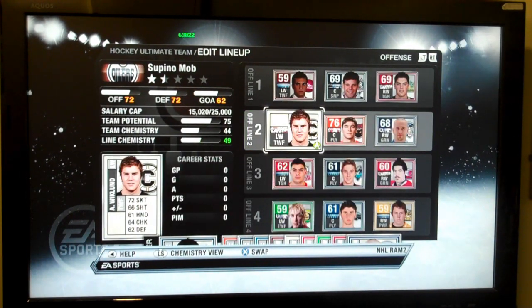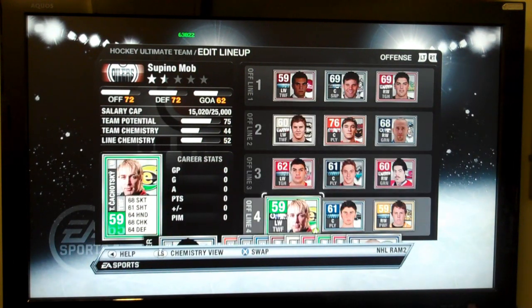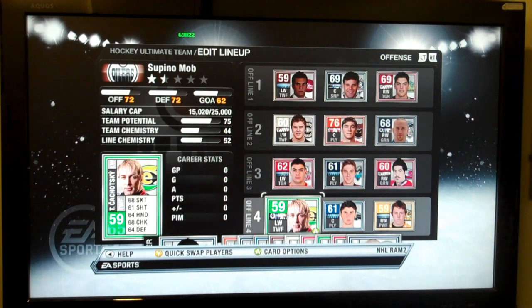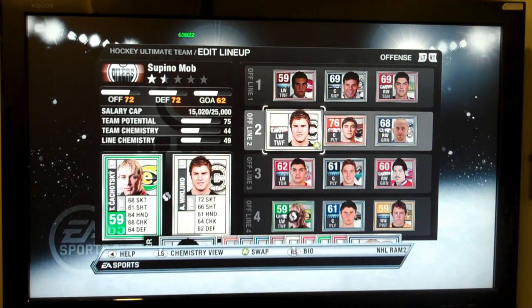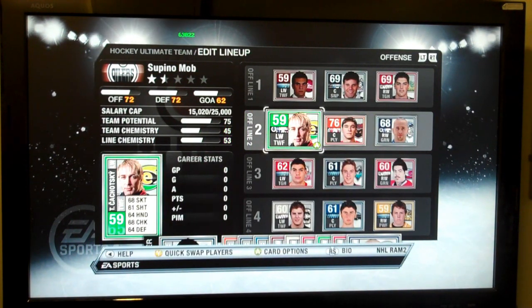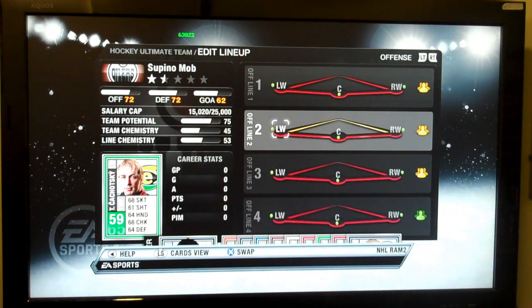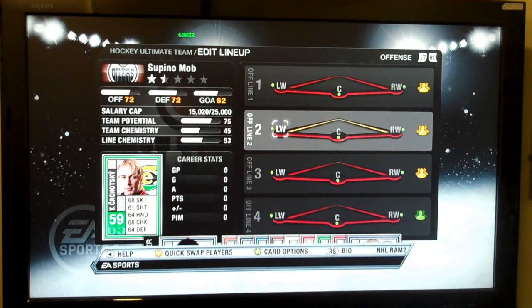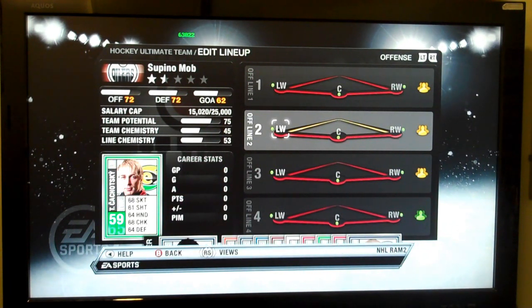And as you can see, it went up again. On the fourth line here, we have another player from the Czech league and he is in the same league as the guy on the second line. So we're going to move this player up here and you will see a jump, not only in line chemistry, but in his team chemistry. You'll also see that the left winger and the right winger have a yellow bar, meaning that they play together in the same league, so they're quite aware of each other's abilities in general. And in that way, you can improve your team chemistry.